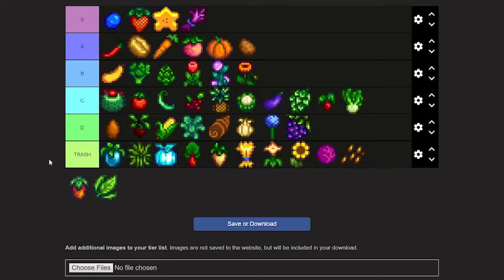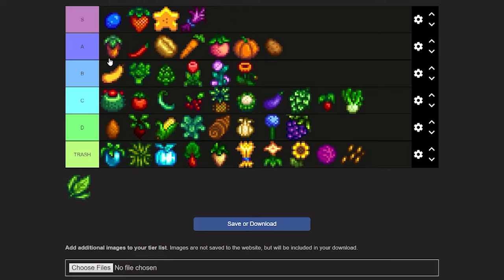Now we're on to the sweet gem berry. It can be bought from the traveling cart for 1,000 gold and then sold for 3,000. If you buy them every time the cart comes you're making decent profit, but it takes 24 days to grow. You can give it to Old Master Cannoli for a star drop, which is game-changing. It's pretty good but I wouldn't go out of your way unless you're going for completion. I'm putting it in high A.